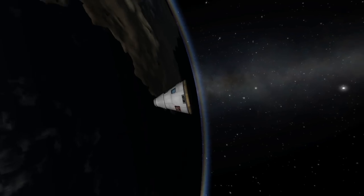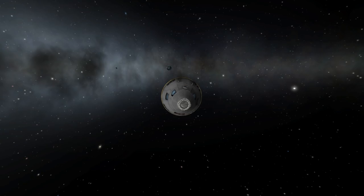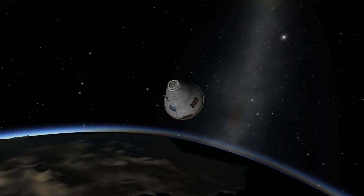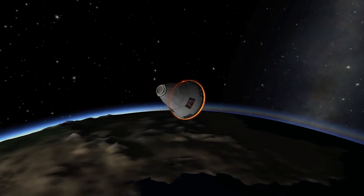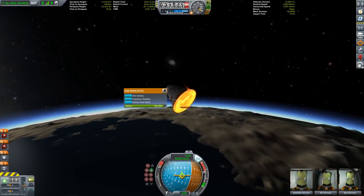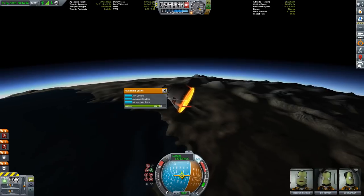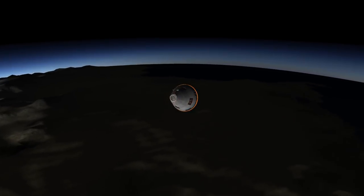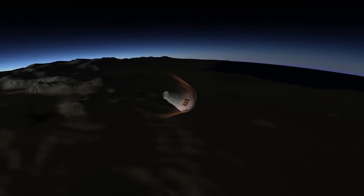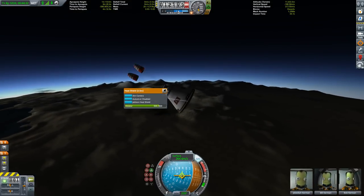I made the mistake of not orienting the capsule in a retrograde orientation — so you know what that means: AGAIN! Once we had oriented the capsule the right way — retrograde — and deactivated Scatterer again due to more of that black screen bug, we punched into the atmosphere and the heat shield was heating up a lot. Even though we came from the possibly highest point in the known Kerbal system, we still made a fine aerobrake maneuver in the atmosphere and could engage our parachutes.